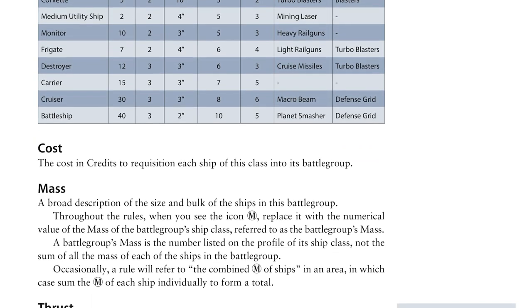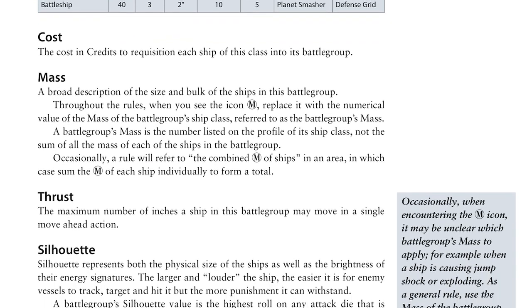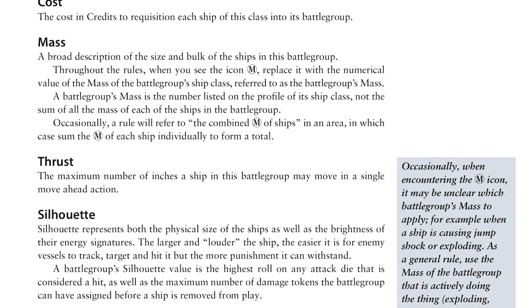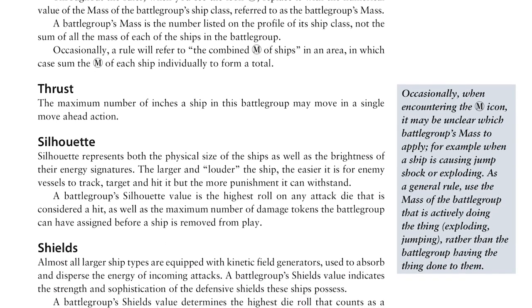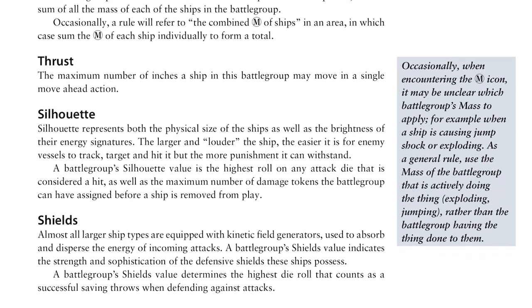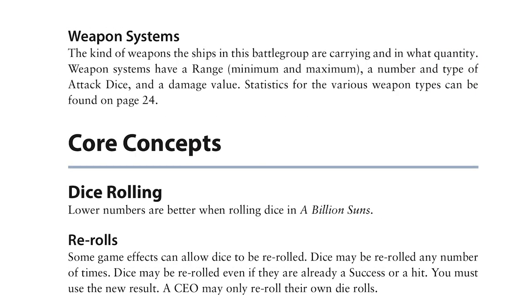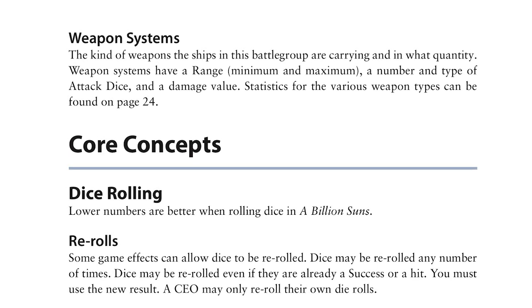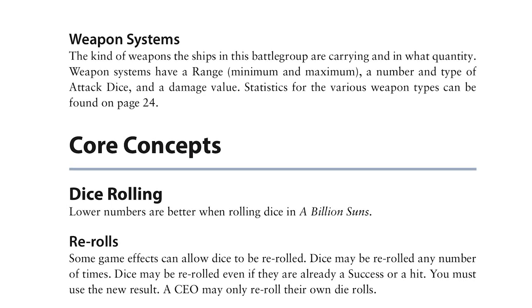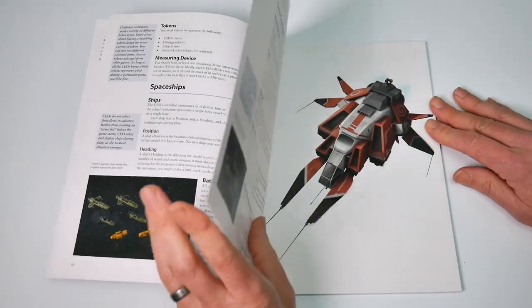The more you spend, the more you get in your ships, which consist of different elements in their profiles. Mass is the bulk of the ship and impacts various rules. Thrust is how many inches it can move in one ahead action. Silhouette reflects not just the physical, but also the energy signature size of the vessel. Shields are the protective element that your battle group has. And the weapons — well, they make pew-pew noises and cause other ships to go kaboom, unless you prefer realistic sci-fi where in space no one can hear you scream.